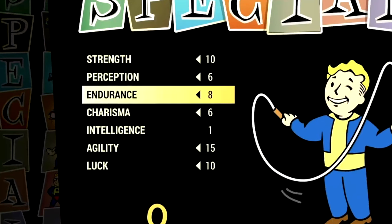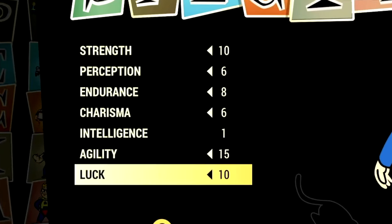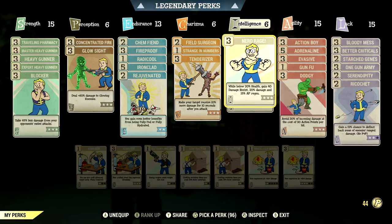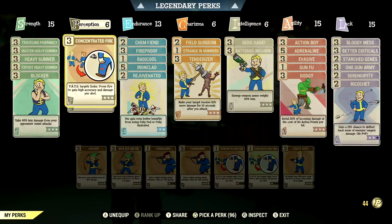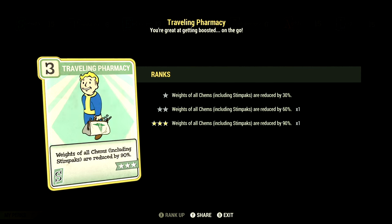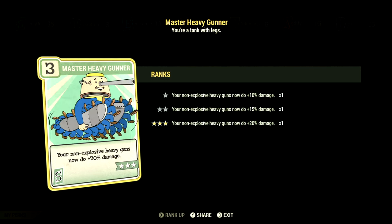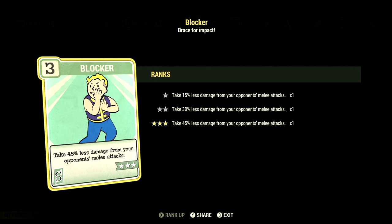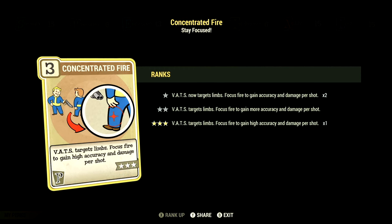Now, over in the build, these are the base stats that make up our in-game Gatling Laser build. So if you want to use the exact build I was using, this is the start — these are the base stats with the legendary perk cards equipped. Over in the normal perk cards, starting off in Strength, we have 15. We have Chem Fiend and Pharmacy at three stars — weights of all chems including Stimpacks are reduced by 90%. We have all the heavy gunner cards maxed out to get the max melee damage out of this build. We have Blocker at three stars — take 45% less damage from melee attacks. Over in Perception, we have 6, with Concentrated Fire at three stars: VATS targets limbs, focus to gain higher accuracy and damage per shot.